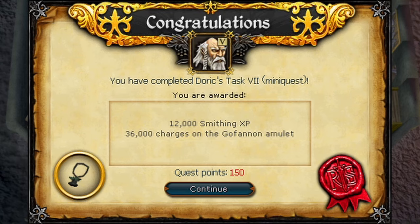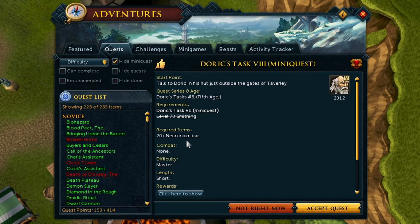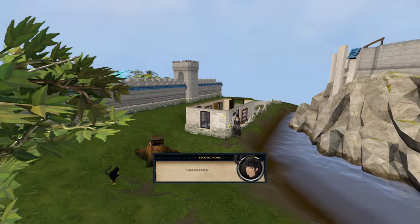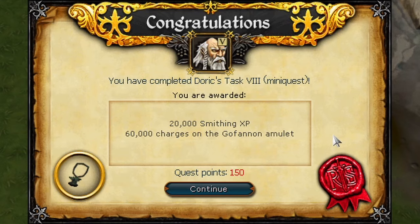We did what we had to do in Keldagrim and got some charges on our Goffin Amulet. This was the task that required 70 smithing that I thought was the only one I had to do, and it's actually a really easy one. You just make some Necronium Great Axes, put them in a box, leave them at a drop point, and then a monkey comes to collect them. Obviously it's a ninja monkey, so it throws a banana at you. With that finished up, we got the smithing XP and a bunch of charges on our Goffin Amulet, and we returned to smithing the rest of our Orychalcum bars.